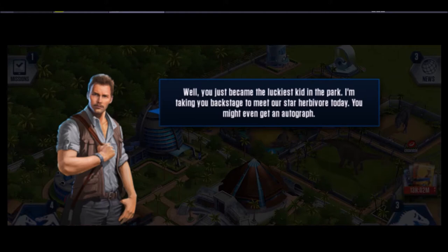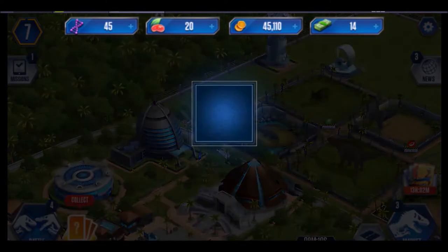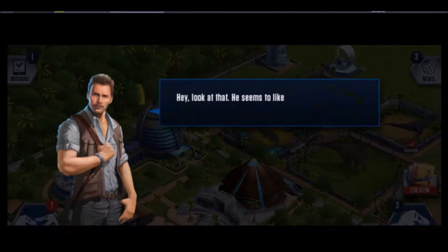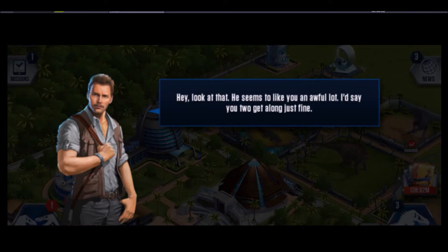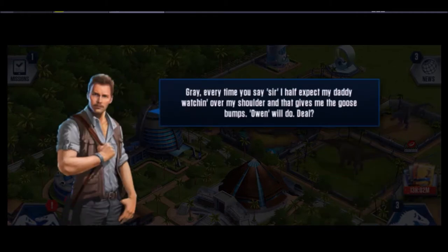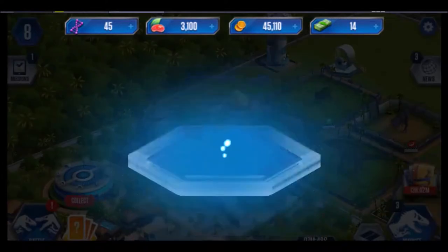In-game dialogue: 'You just became the luckiest kid in the park, I'm taking you backstage to meet our star herbivore.' Mission: have two dinosaurs at level 15 or higher — mission complete, that was easy enough! 'It seems like he likes you an awful lot.' 'Every time you say sir, I half expect my daddy watching over my shoulder.' 'Yes — I mean yes, Owen.'